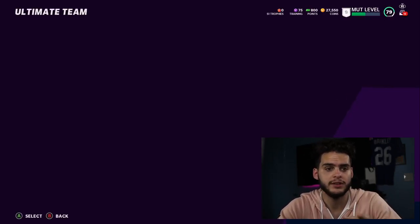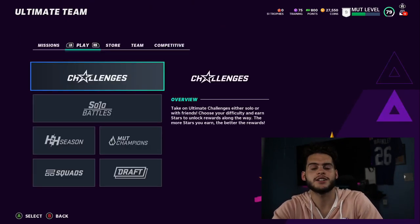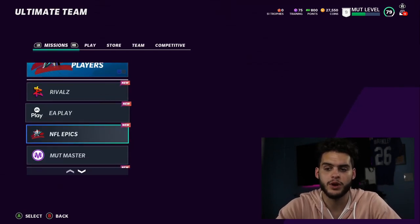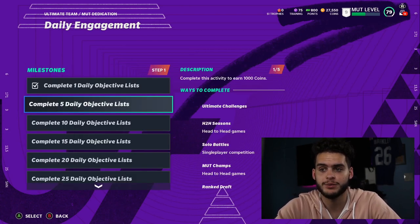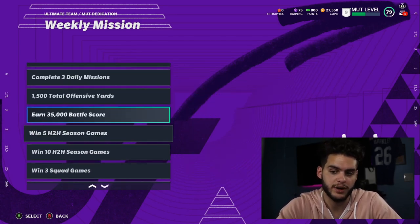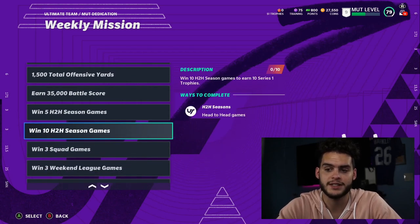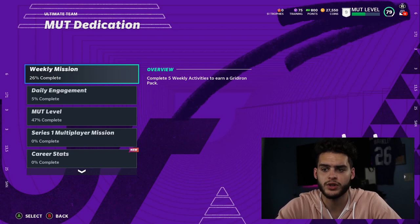From there, assemble the team you have, understand what you're working with, and then it's okay to buy packs if you're a pack buyer. Make sure you're getting your objectives done. Get your daily engagement done — complete one objective list today. Get your weekly mission done as well. Some things aren't possible right now like weekend league wins, but get as many done as you can for free easy coins.